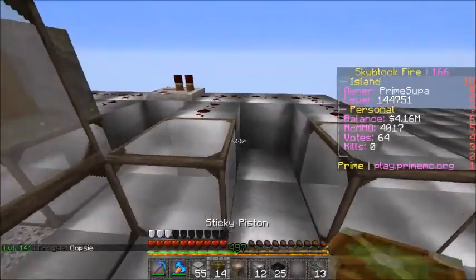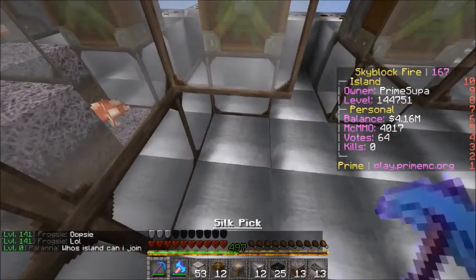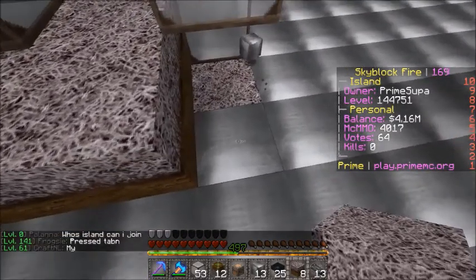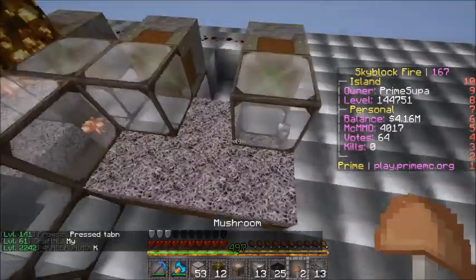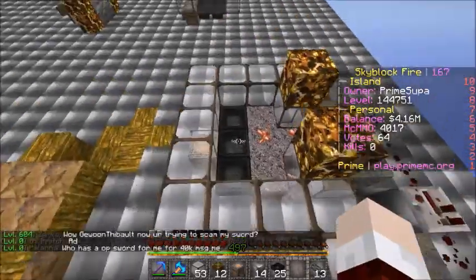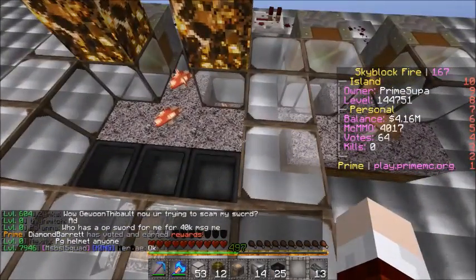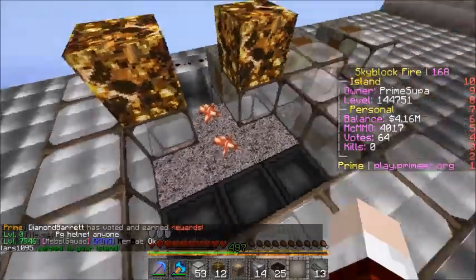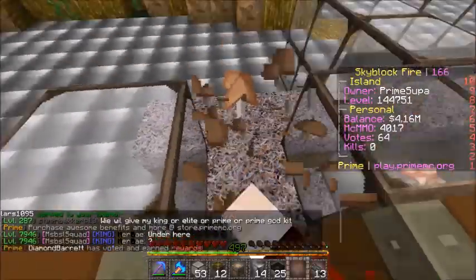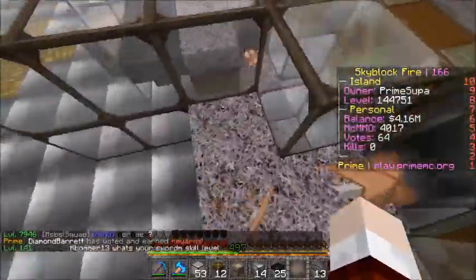Steady block right there and right there. Sticky pistons there. Those are the harvesting blocks right there, with mycelium in a T-shape. Keep in mind that these here have to be brown mushrooms instead. Because basically how Minecraft mushroom growing works: mushrooms will check in a nine by nine by three area to see if there are any mushrooms nearby. Having red mushrooms here makes these mushrooms think there's already enough mushrooms — do not grow any more. So the farm's basically broken and it won't work.